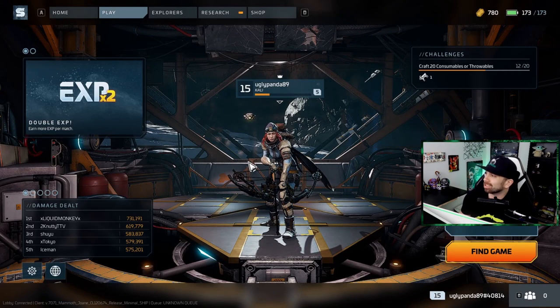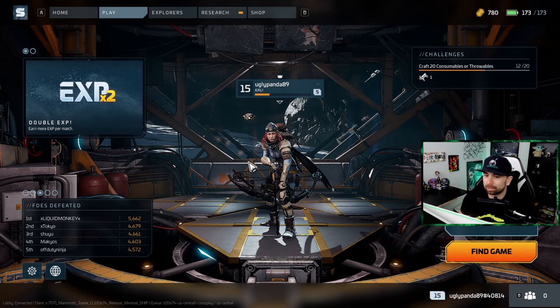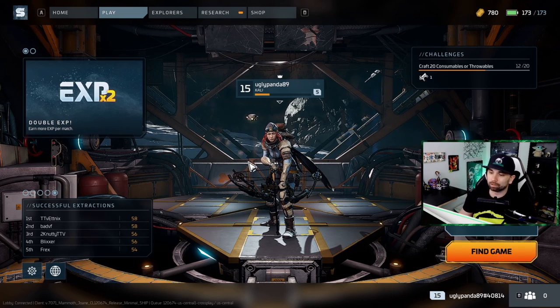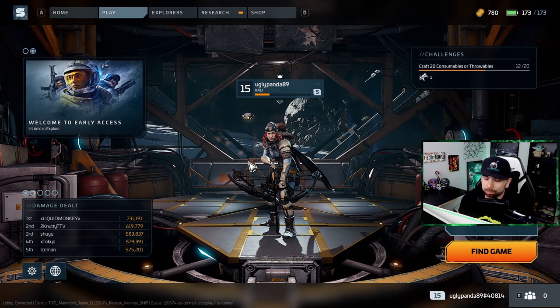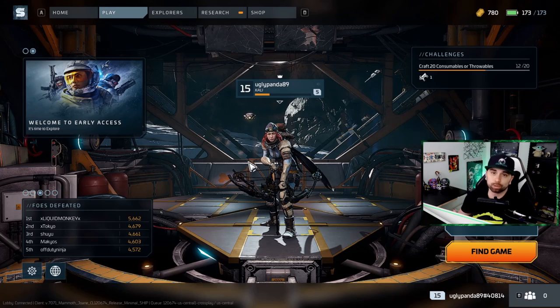One thing I'll say about this game, a little similar to Apex, is you need to have a good solid team together to make this game not only fun but functional. You need cooperation — everyone needs a mic and to know what they're doing. You might have one person doing their own thing, or you're trying to push a team and everybody goes down. Having a solid regular team is key.